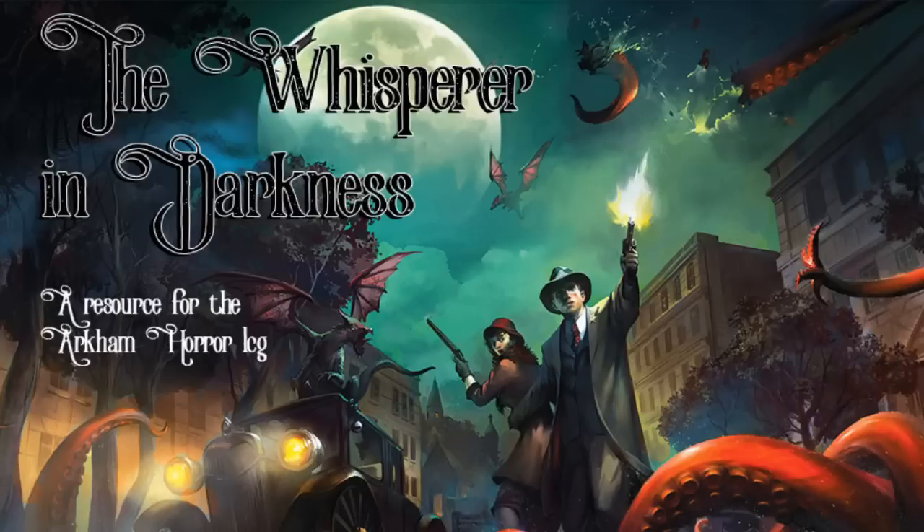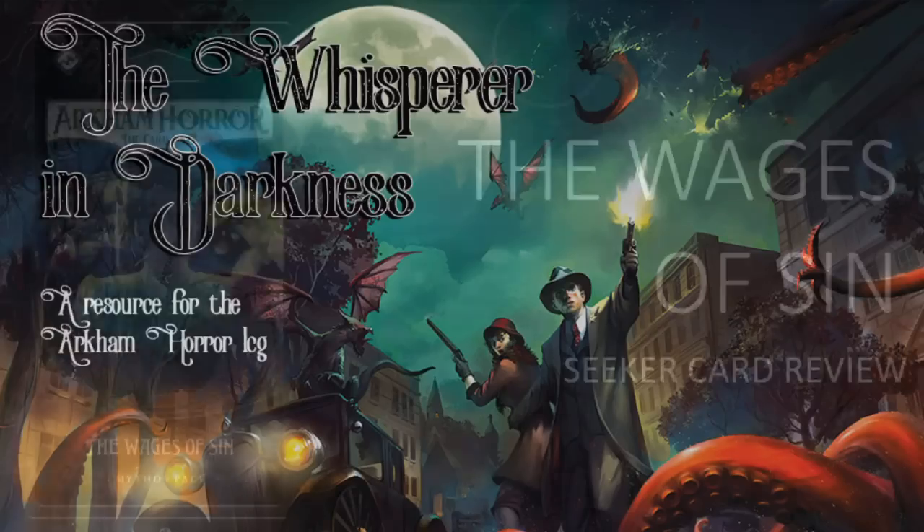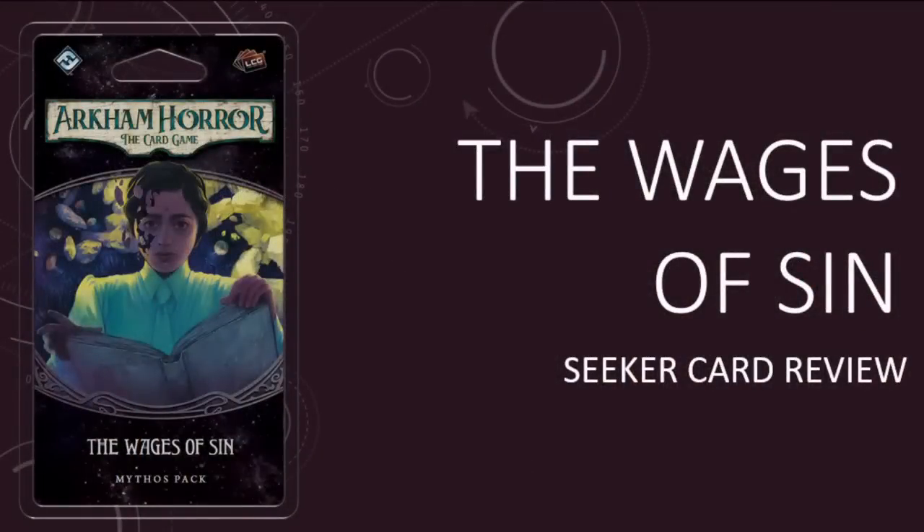The stars are right, and that means it's time for another episode of The Whisper in Darkness. I'm your host, The Man from Leng. Thank you very much for joining me today. On this episode, I am taking a look at the Seeker cards in the Wages of Sin, the second Mythos pack in the Circle Undone cycle. There are spoilers throughout if you care about that sort of thing. If you enjoy what you hear, remember to like, comment, and subscribe. Let's get started.